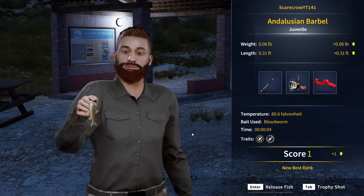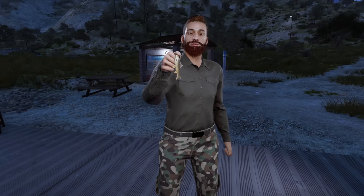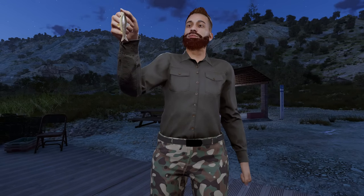I don't know what to say — 0.06 as our very first fish, that is ridiculous! That is an Andalusian barbel, and we got it off of a bloodworm. It's literally the tiniest fish in existence. And look at the new trophy shop mode — that is really really cool.